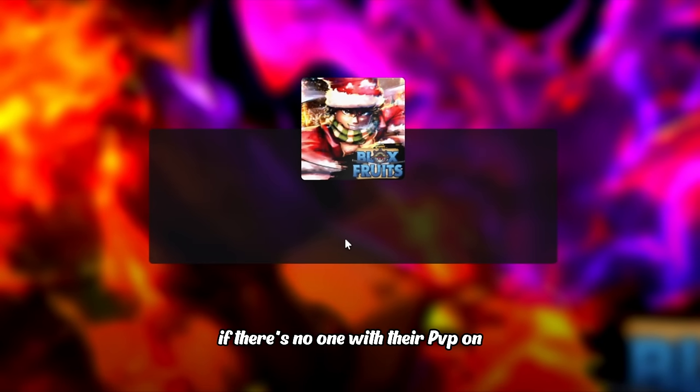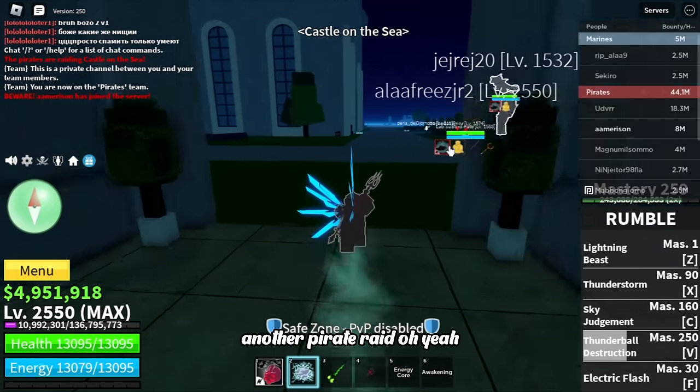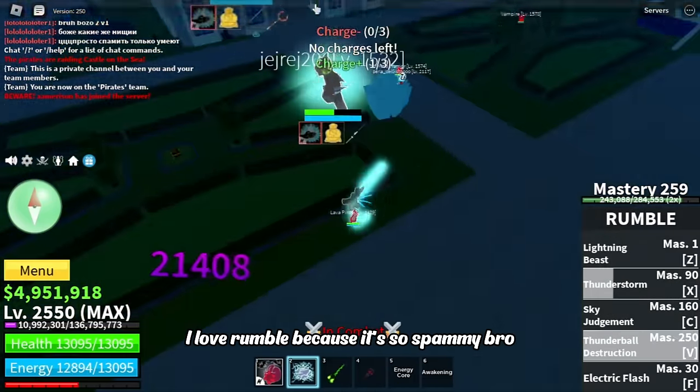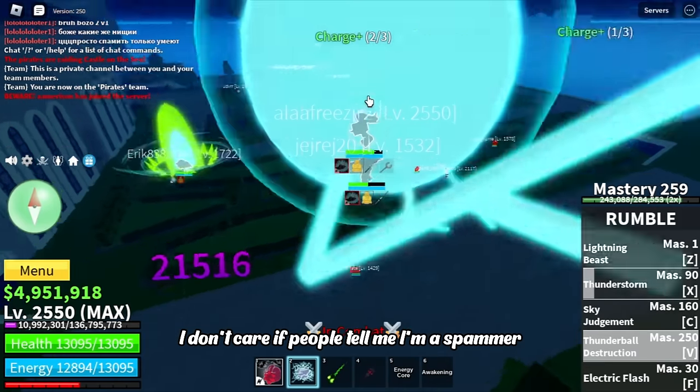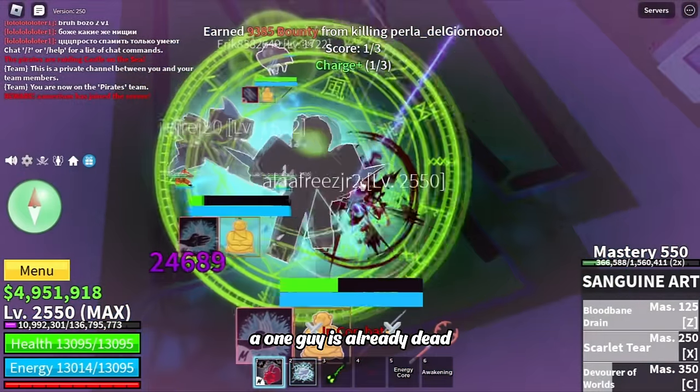If there's no one with their PvP on, you want to go to the seller. Oh look, another pirate raid! These guys have their PvP on. I love Rumble because it's so spammy — I don't care if people call me a spammer, it's just so good. One guy is already dead.